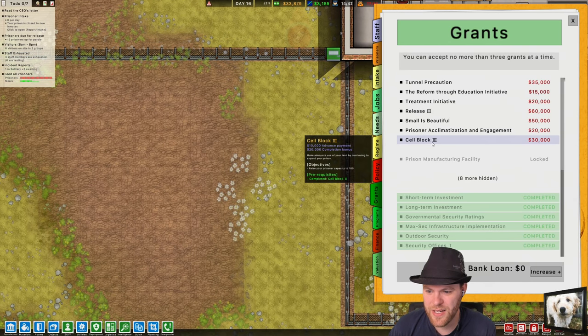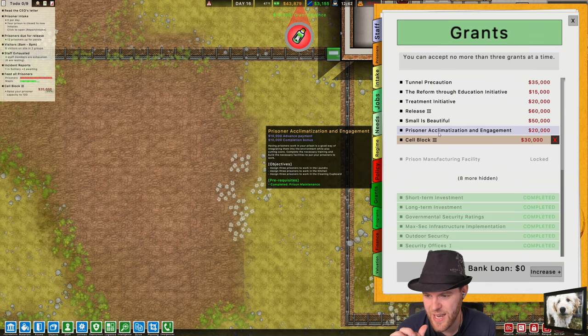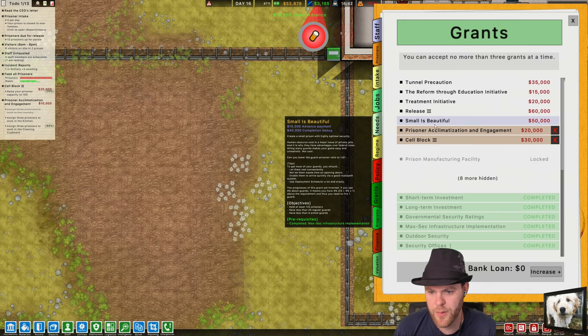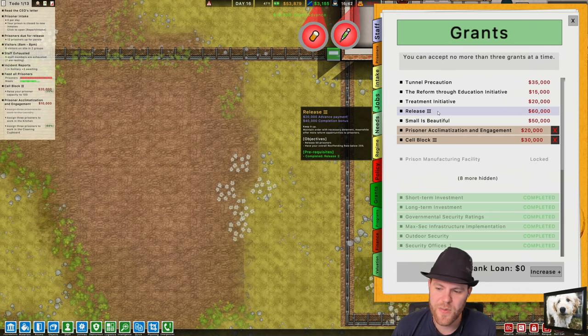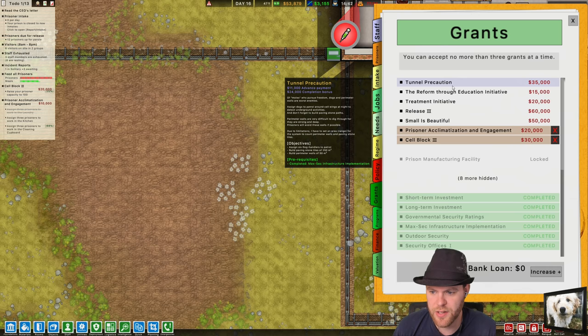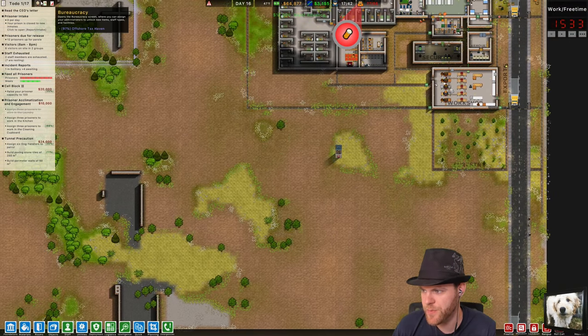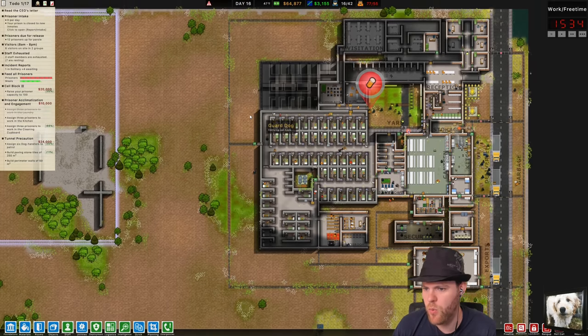We could get this grant to get that started — prisoner acclimatization and engagement. Laundry, kitchen, and cleaning cupboard — very close, we're very close to having that one. Release at least 50 prisoners, have your overall reoffending rate below 25%. Treatment initiative, tunnel precaution — I have a bunch of money. Let's try the tunnel precaution thing — 64 grand, let's try tunnel precaution.